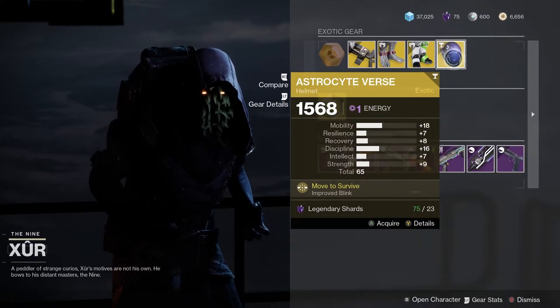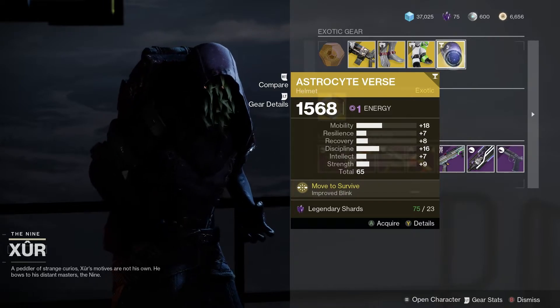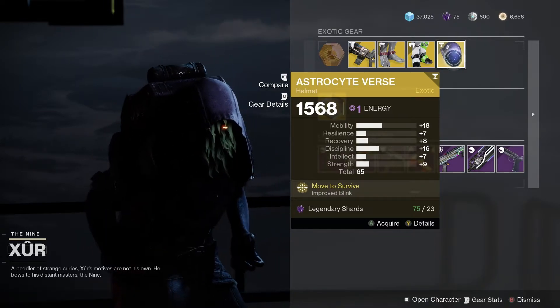Finally for the Warlocks, we've got the Astrocyte Verse. There's a 65 roll, good mobility, good discipline. That is not too bad at all.